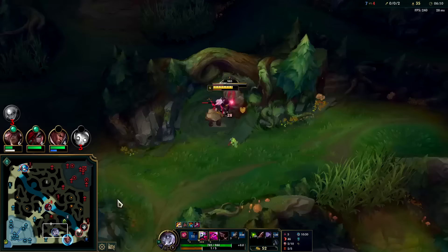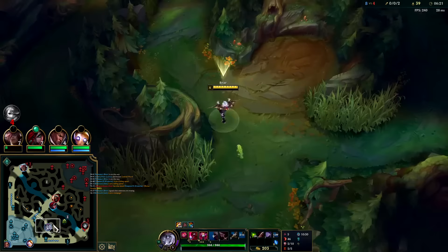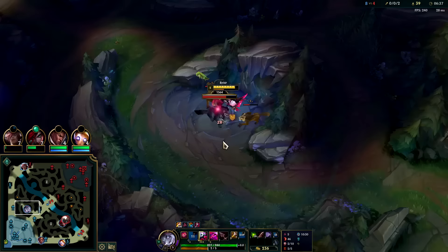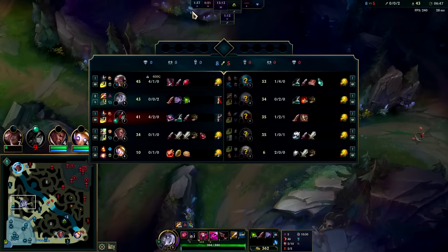Blitzcrank just died and bot lane is still full health — that's what I'm saying, I don't trust them at all. My raptors are gone. Her red buff is coming up on the same pace as mine because we both started raptors into red, so they're both gray right now — technically a minute or less. She can jump over the wall by herself if she does it properly — she has to do it near the wall and hop over. She should have gone to the skinny part of the wall right here; she goofed it.